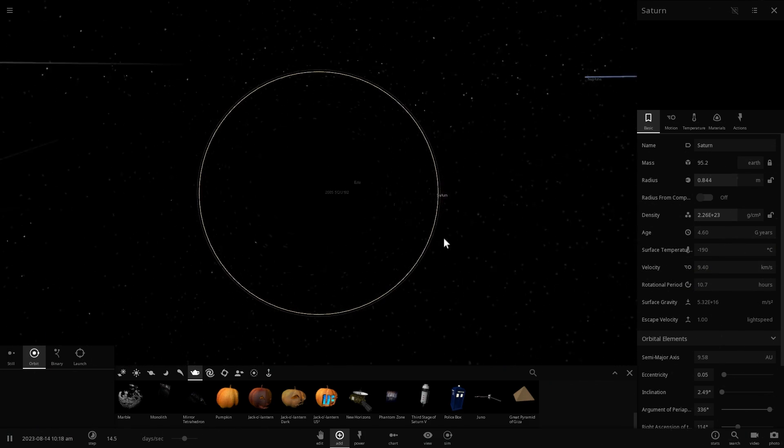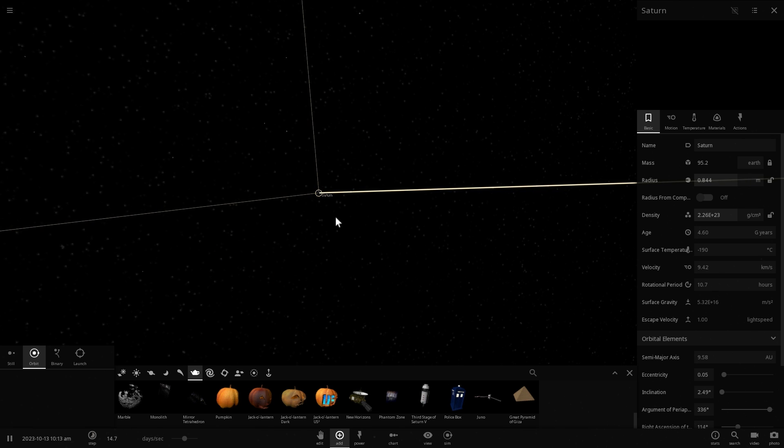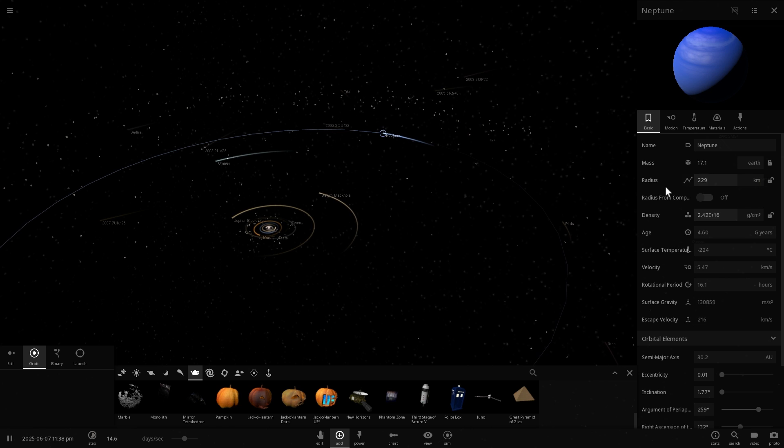This black hole is much, much smaller than the Jupiter black hole and would also survive for a much shorter time — only a few seconds if this was actually real. Somehow if Saturn turned into a black hole, it would not be around for very long. Now let's do Neptune and Uranus really quickly.